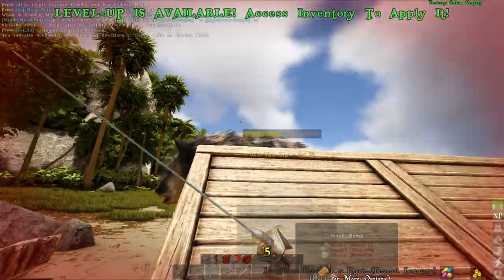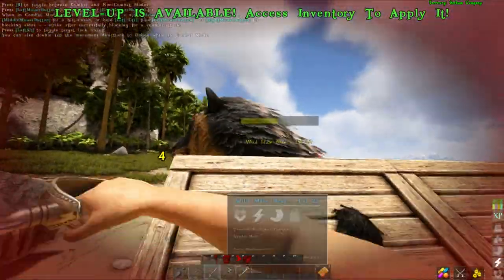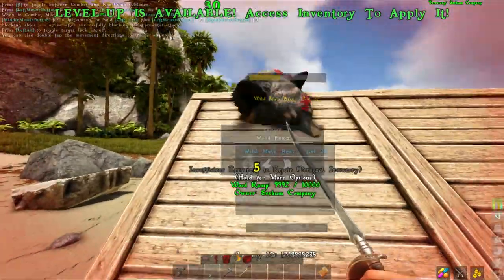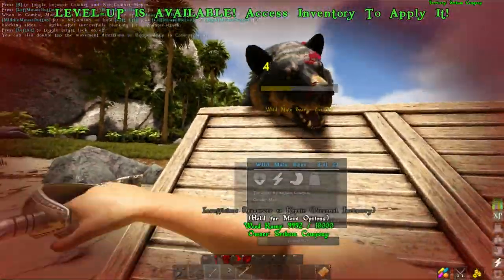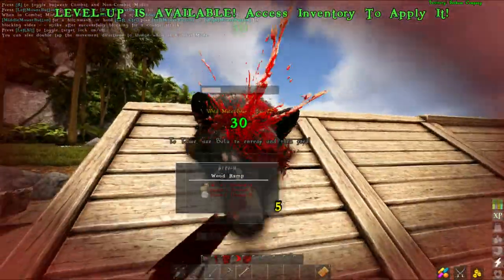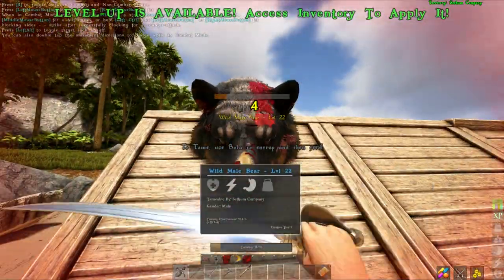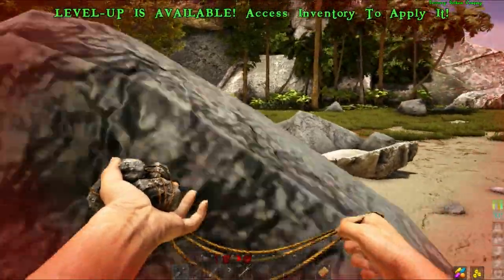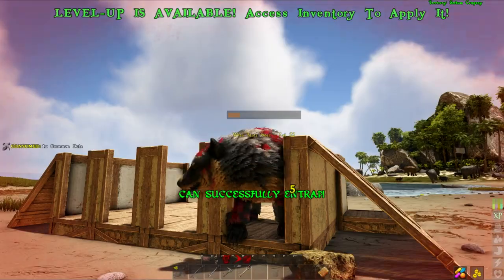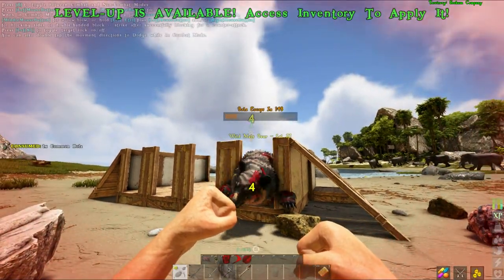This is also a high level bear that I have here. With regards to kiting it into the trap, you can do that however way you wish. There isn't a wrong or a right way as such — the wrong way is if you get killed before it's in the trap. The right way is basically the bear's in the trap, you're outside the trap, and that works. That's as simple as it can be.